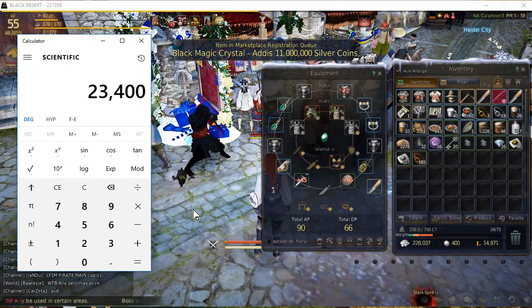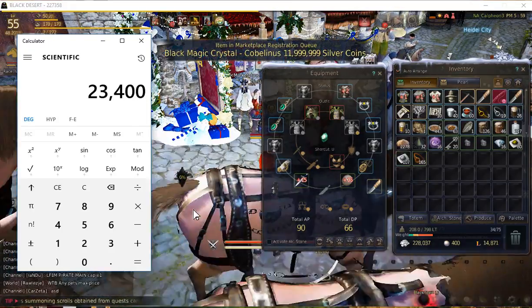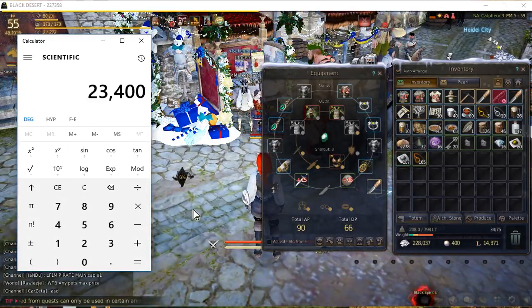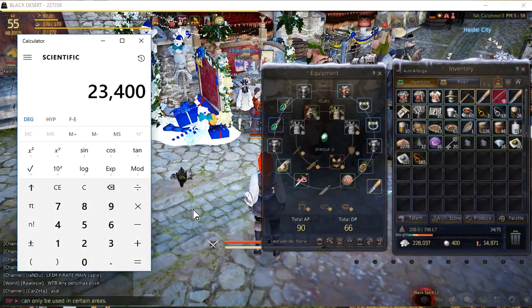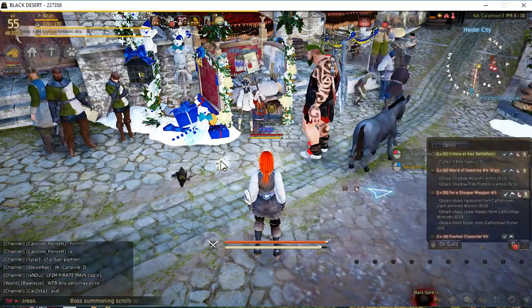You're going to scratch your head and say, my processing is so low, I'm not going to even get close. I paid 25,000 silver for my gem and I got 27 out of it. Well, I've got a solution for you: don't buy the blue ones.